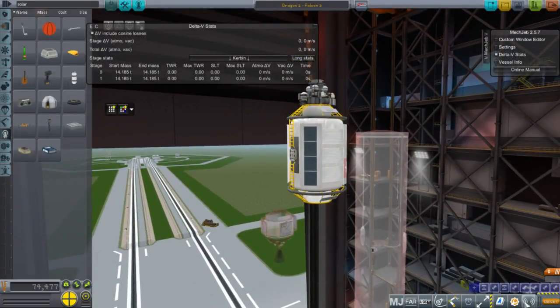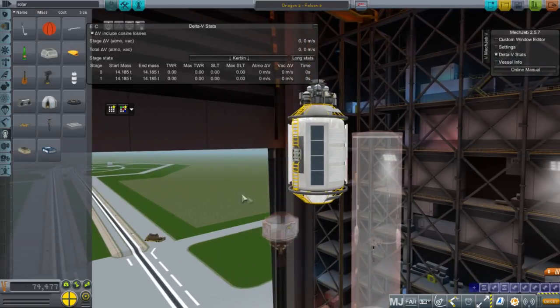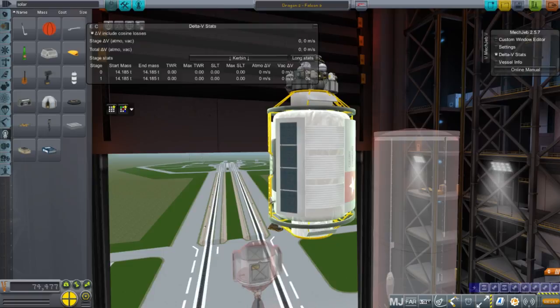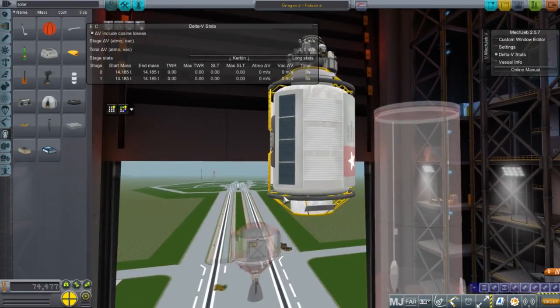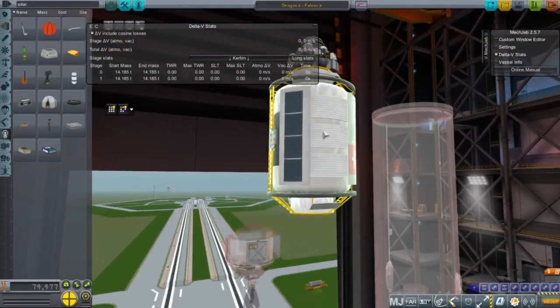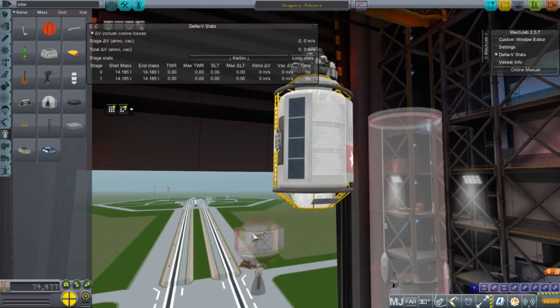I started the video here because this is our payload. I was going to create a more complicated payload to test how much lag I'd get with a high part count — that's a logical thing to test in Real Solar System. We've got FAR, advanced jet engine, deadly re-entry, real heat — basically everything except Realism Overhaul itself.